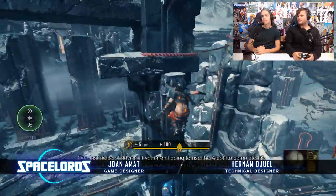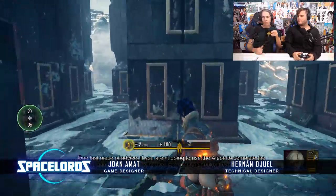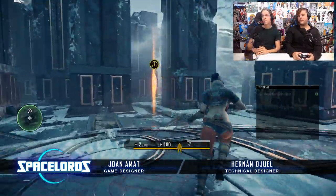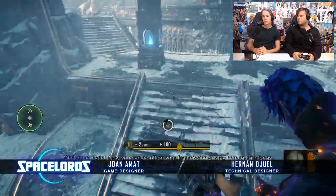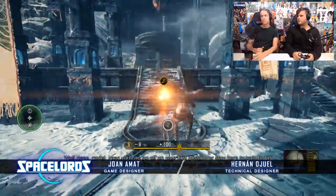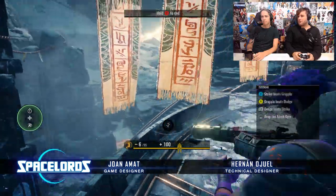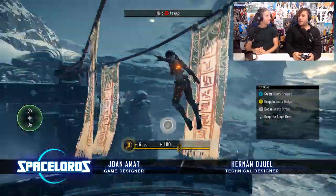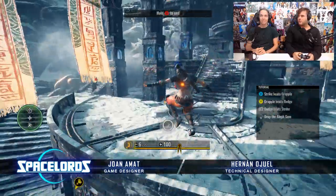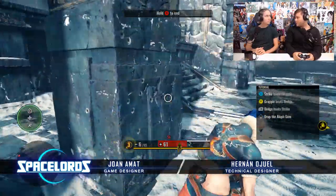If you aren't going to use the Aleph to complete the mission, you can always drop it wherever you want and make it explode by shooting it. So that was pretty much it. Here you can stay for a while to try the new controls you learned with these hordes of enemies. I think we're pretty much done — shall we go to the next feature?